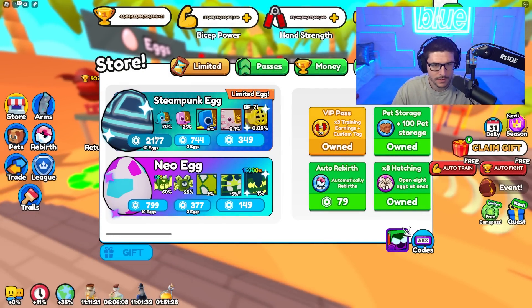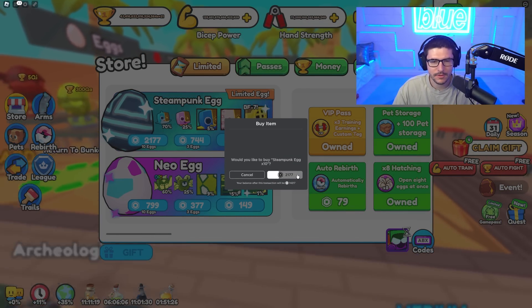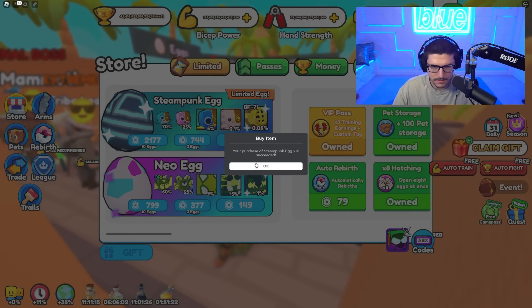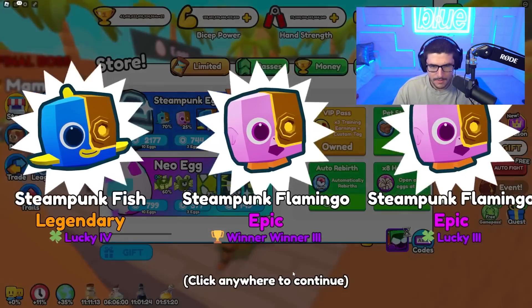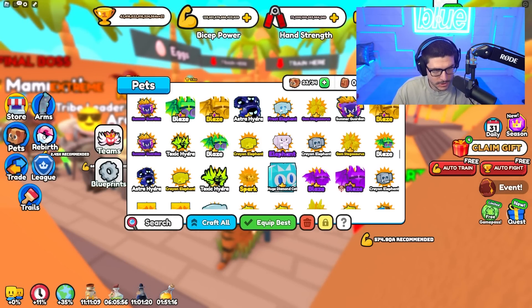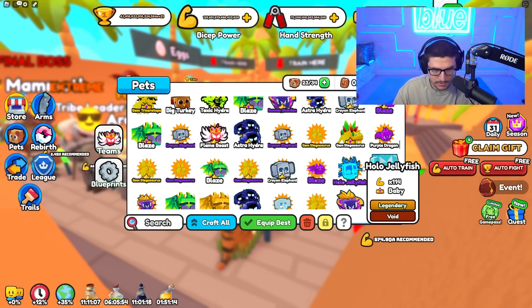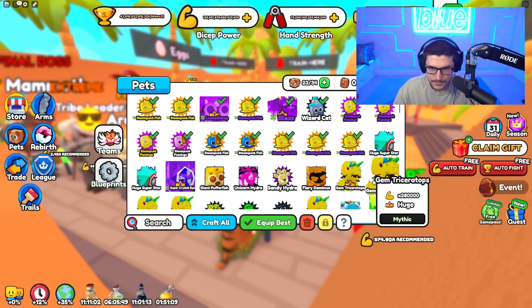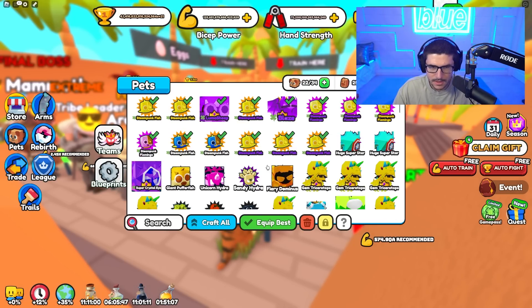I probably could have equipped even more luckies. Let's buy another ten. Wait, a new quest arrived — interesting. Come on, more legends, more luckies. A golden legend — that's the best legend I've gotten so far and it keeps going up. I think this lucky thing is working pretty well.